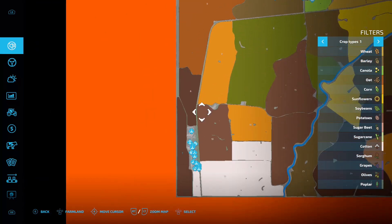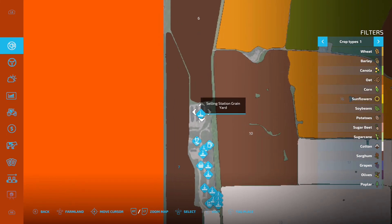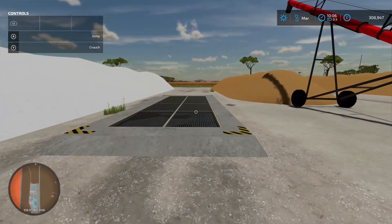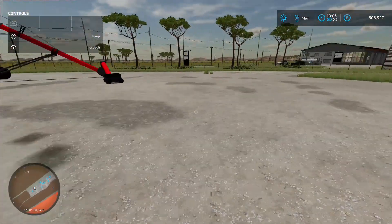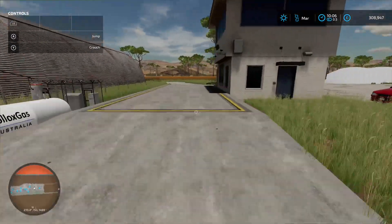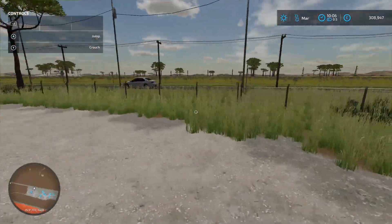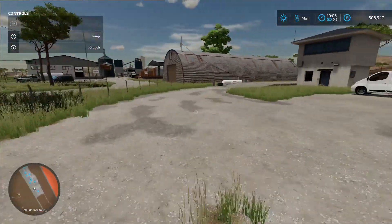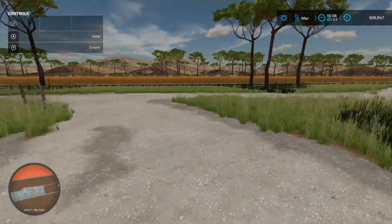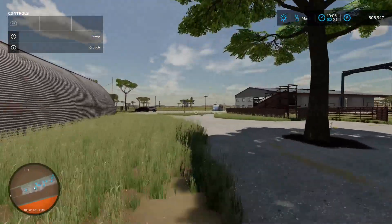Going down to the main industrial area at the bottom, first up we've got a sale point. Zooming in — this is Selling Station Grain Yards, one of your two main selling points. Just chuck all your stuff into the grating. There's a weigh bridge there if you wanted to use it. The main entrance to everything is over there.